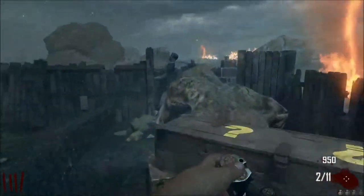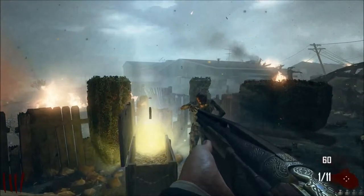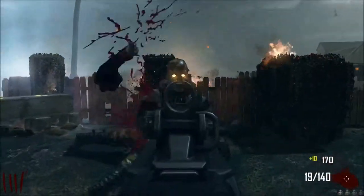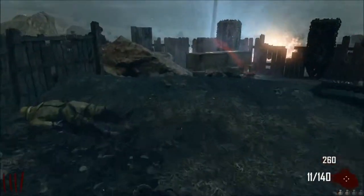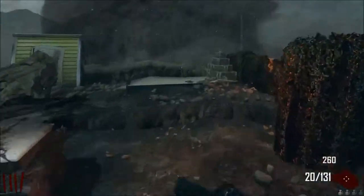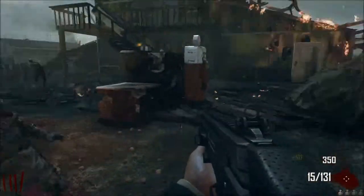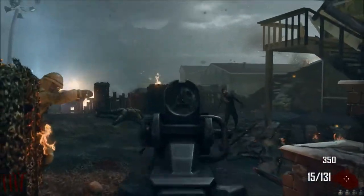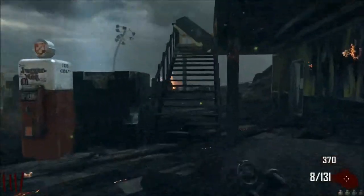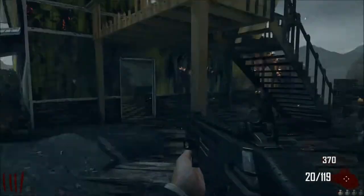Let's hit the box. SMR — hate this gun, it just sucks, it's really bad. Oh yes, we've got Jug! I thought it was a Speed Cola or something. How can they put a gun this bad into the game? But this is a good map.